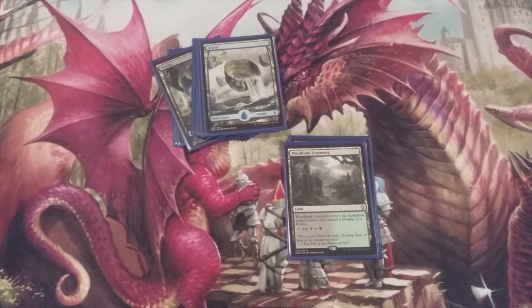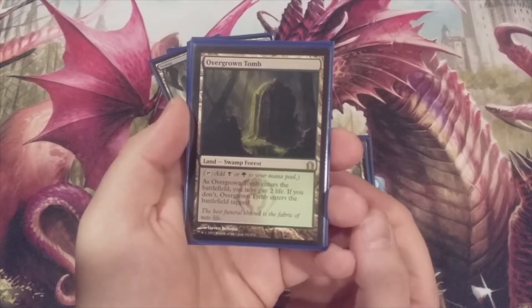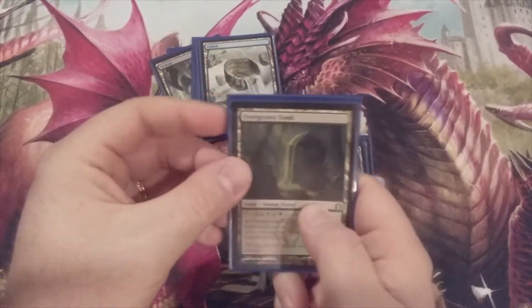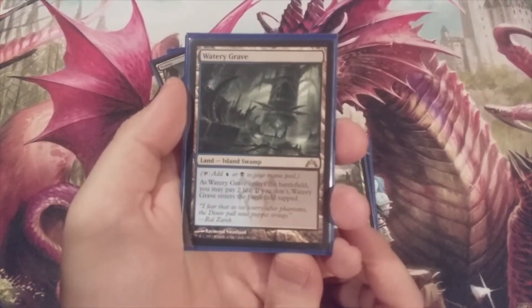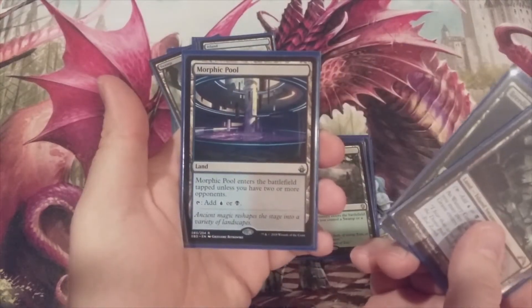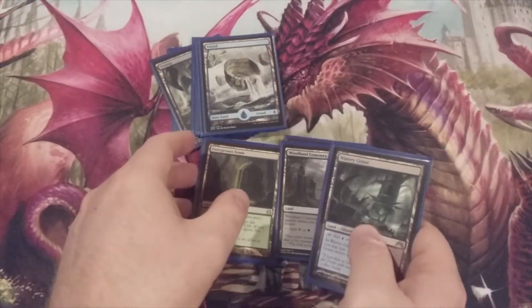To increase the probability of those Woodland Cemeteries coming into play untapped, we have a playset of Overgrown Tomb — our Golgari shock land that comes into play tapped but we can pay two life, and if we do it enters untapped. Four copies of Overgrown Tomb to go with our four copies of Woodland Cemetery, and a few other lands to help smooth out the mana base: one copy of Watery Grave, one copy of Breeding Pool, and one copy of Morphic Pool — our Dimir fan land from Battlebond.